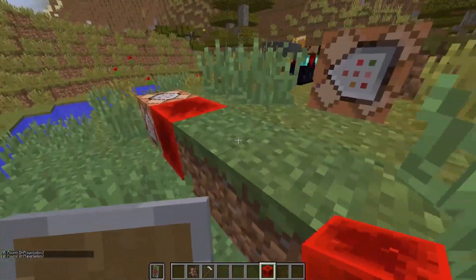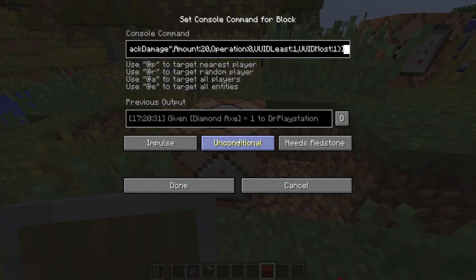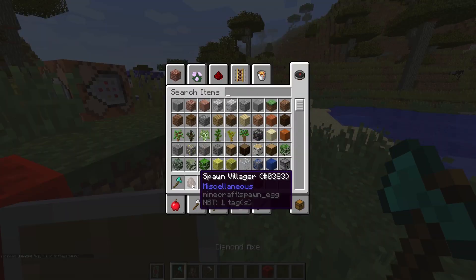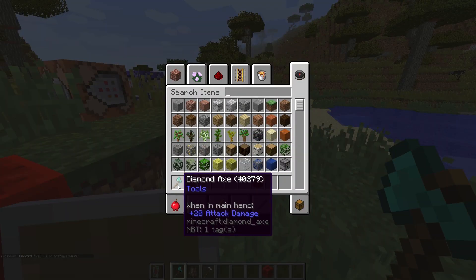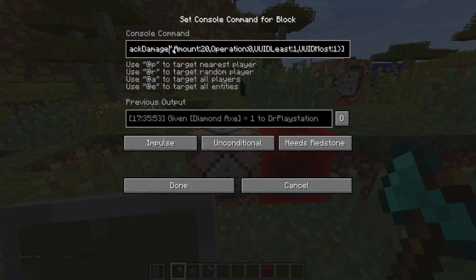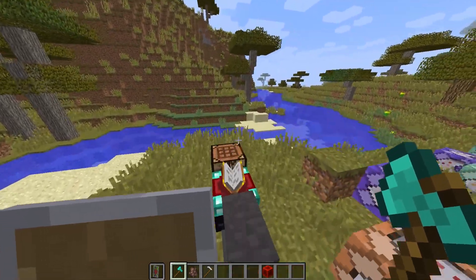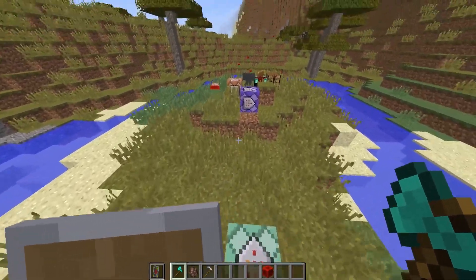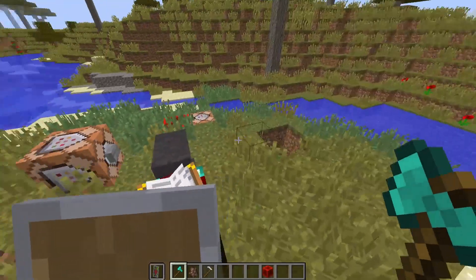Not exactly the most interesting thing, but what has changed and is quite interesting is they've actually added the ability to add attributes to items when they give them to you. So in this one we're going to be adding the generic attack damage attribute to an item. This has been added with the new Snapshot. If we place this block right here, boom, it's going to give me an axe — but not just any axe, an axe that when in main hand has 20 attack damage. So specifically when this axe is in my main hand it'll deal 20 attack damage versus somewhere else.